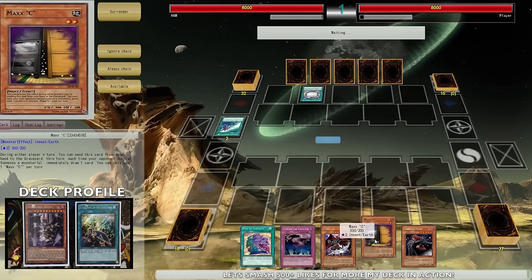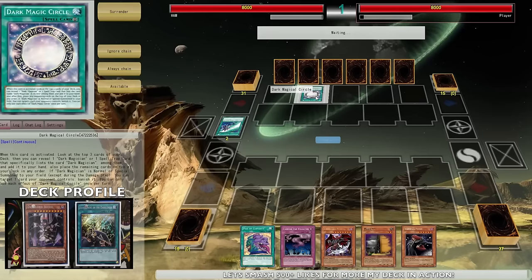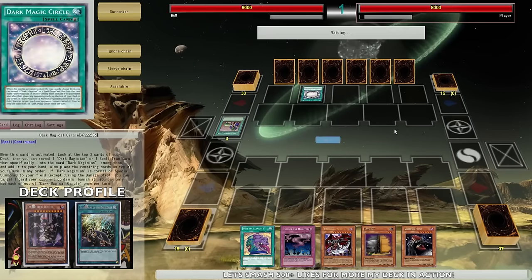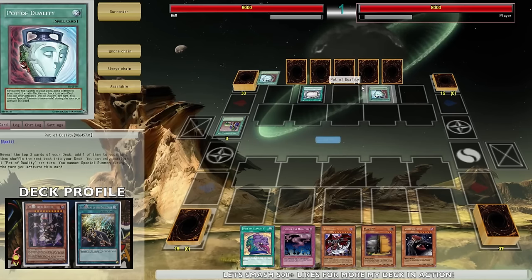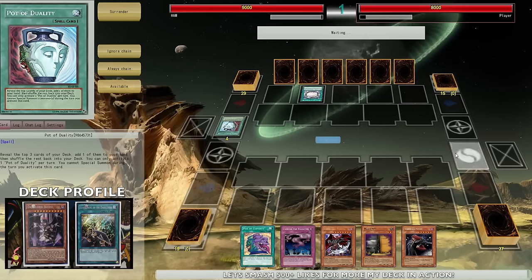He already has the upper hand with the Circle, but I do have the Maxi for his Navigation, which is pretty awesome. Getting that first turn Circle can actually be really problematic if I don't have any recovery play from hitting off the Eternal Souls. I doubt he has the Eternal Soul, but with the amount of searching he has right now I'm pretty sure he's gonna get one to his hand really fast.